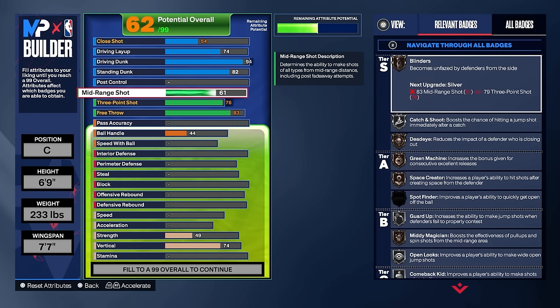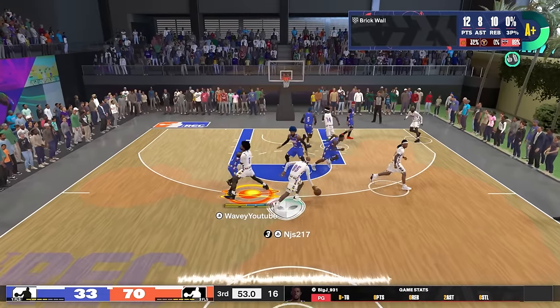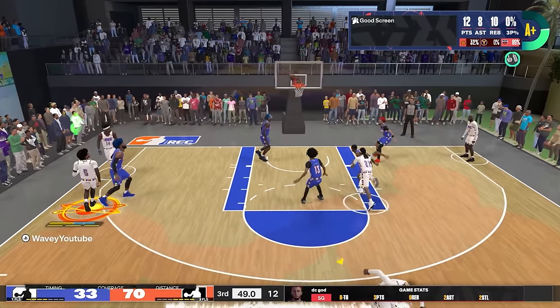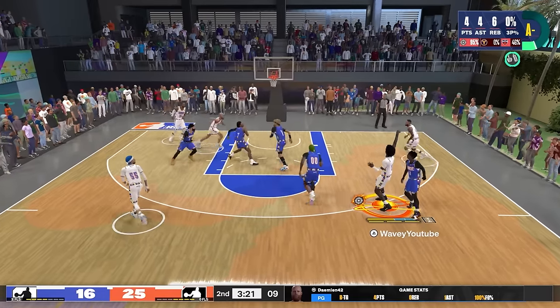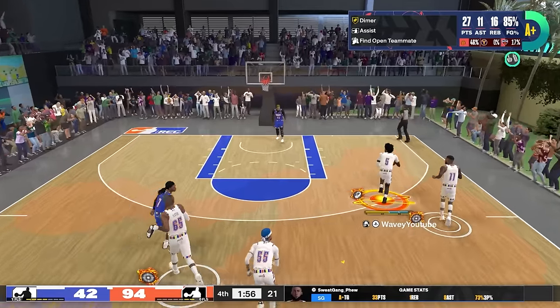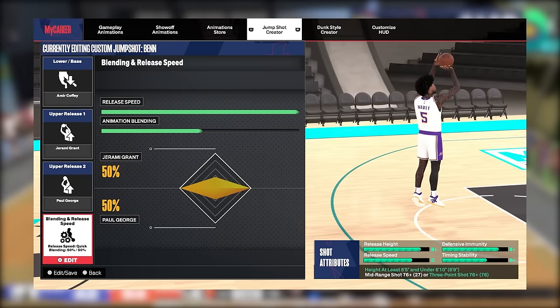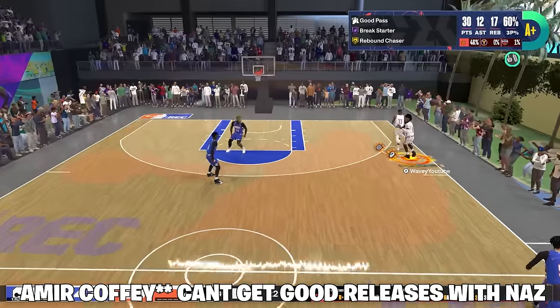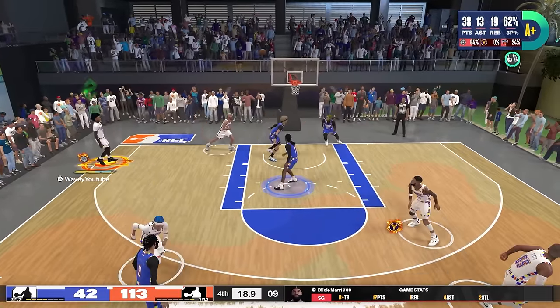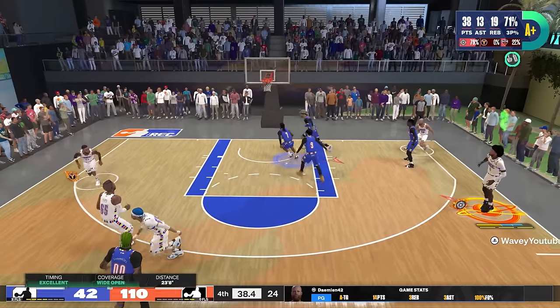Mid-range is just about the easiest thing to green in the whole game. Even if you got like a 40 mid-range, you can green. So if I had this up to 61, I'm definitely greening almost every mid-range I take. Shooting wise the build isn't great, but it's going to get the job done — cause if you're wide open and you shoot, you're going to green, especially off the catch and shoot. I have two jumpers I'm going to put on screen. You can use JT Thor or Nas Reed. Nas Reed is slower — I low key like it better. There's not too many jump shot options on the build.